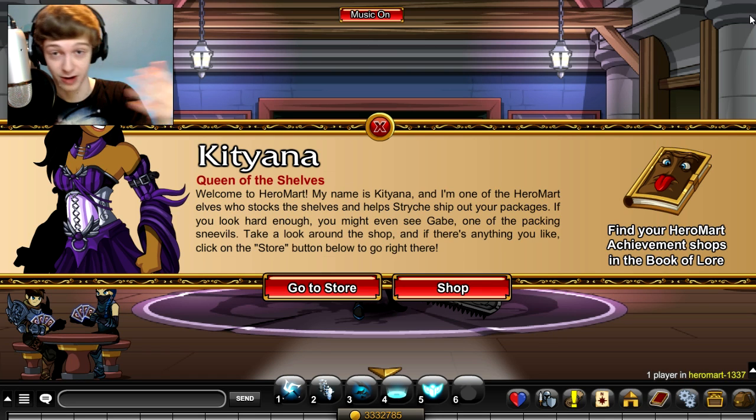Later next week we're gonna have this new currency in the game called Hero Points, and every time you purchase something from Hero Mart you'll get some points. There'll be a new Hero Mart class and armor set — probably the armor that the class uses. I'm guessing the class will probably be the most expensive item, right next to the Showcase Villa House. There's also a Sneeval Bank Pet, a Zard Bank Pet, a Skeleton Bank Pet, and a Slime Bank Pet.